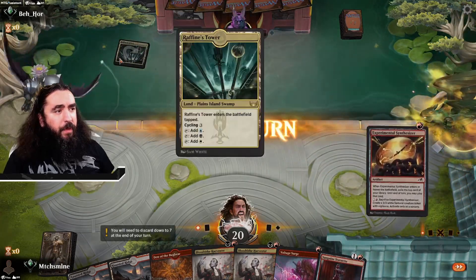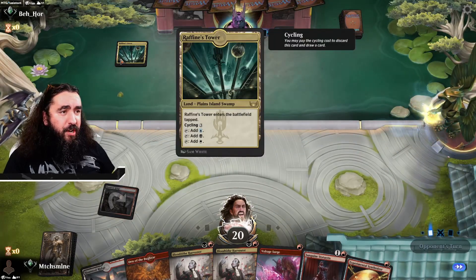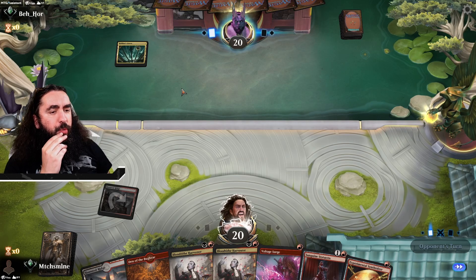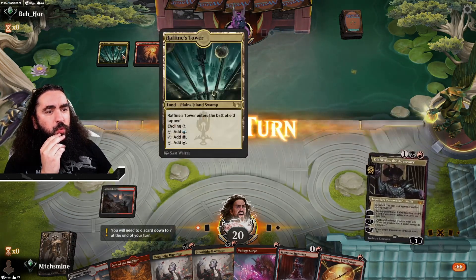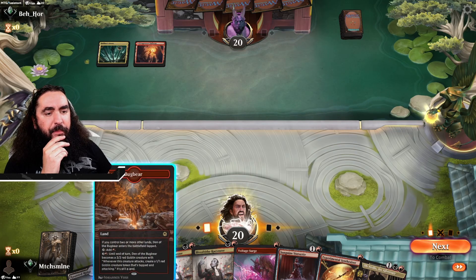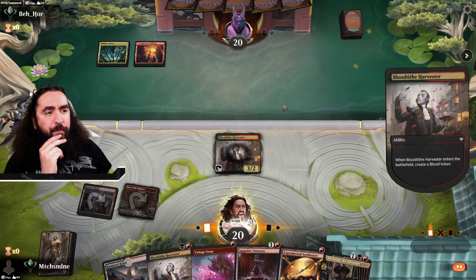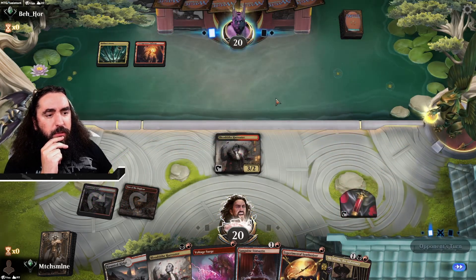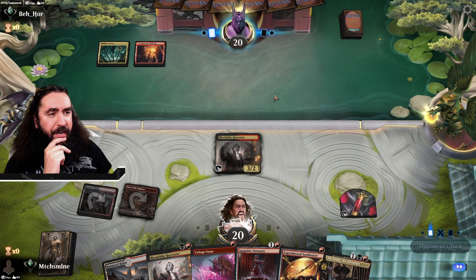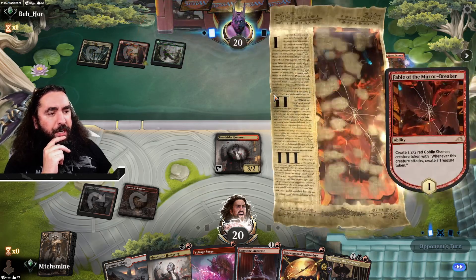They're mulliganing. Oh no, I do not like that. He could play a Tenacious Underdog here, that would be cute. Five colors? You cannot fool me, my friend. So the question is: do we sacrifice our Bloodtide Harvester here? I think we do.